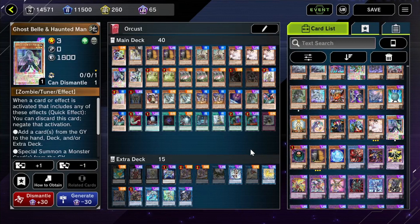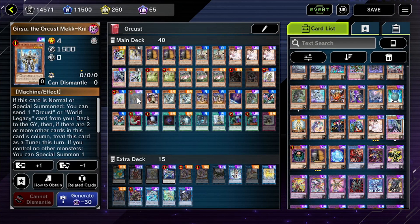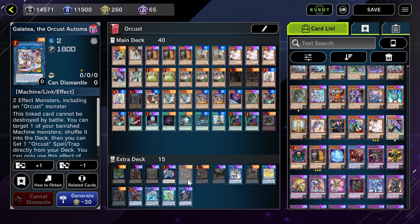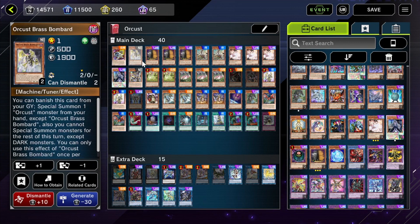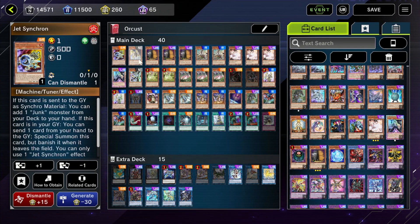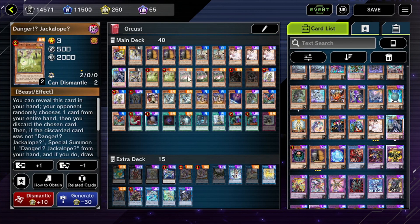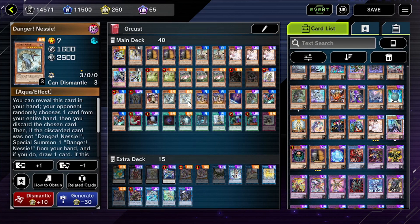The last deck is Orcust. Orcust is a mid-range combo deck that actually plays on your opponent's turn. It had quite a bit of help on the last few banlists — Galatea went to two, which is really cool, and Harper is at two. Unfortunately Dingirsu is at one, but the deck has a really high ceiling. The key card is Dingirsu the Orcust of the Evening Star, an XYZ monster that you can cheat out with Galatea without having to play rank eights. We play the Scrap engine to get to our machines quickly, and we play Dangers, Dark Grepher, and Armageddon Knight to put dark monsters into the graveyard, which is extremely helpful.